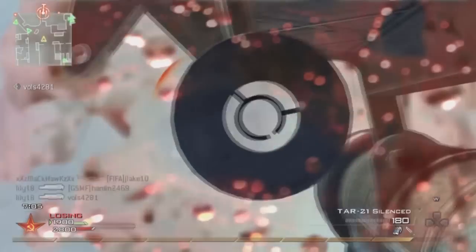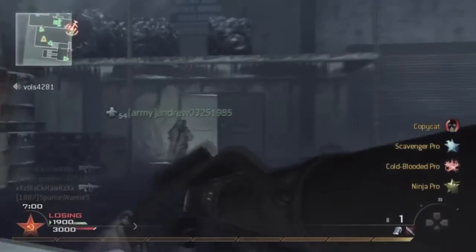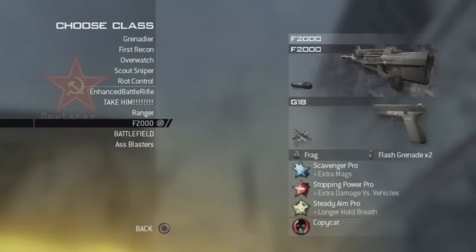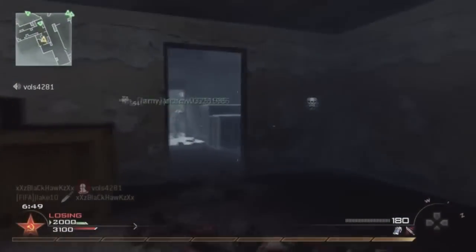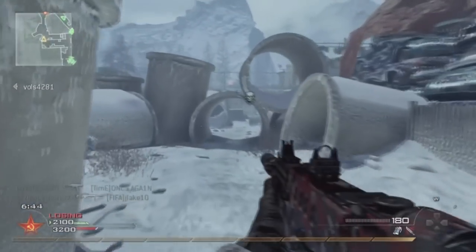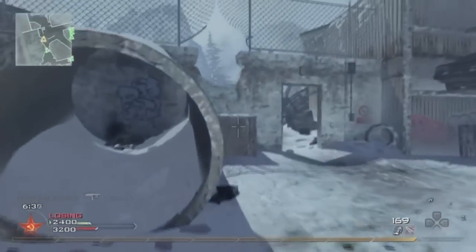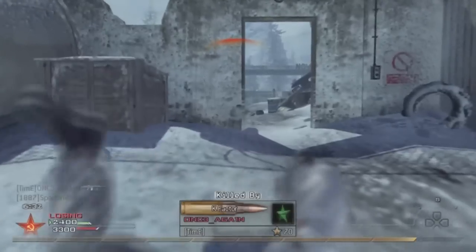The whole Scavenger deal where you can just keep rejuvenating your Claymores — that's pretty much what campers are doing. Here I have to switch to another class setup to take out this air support because no one else is going to. That's why it seems overpowered — people complain because no one takes it out. It's actually easy to take out, but no one bothers.